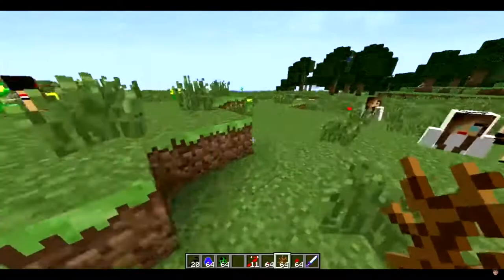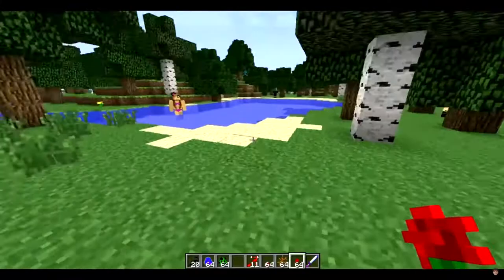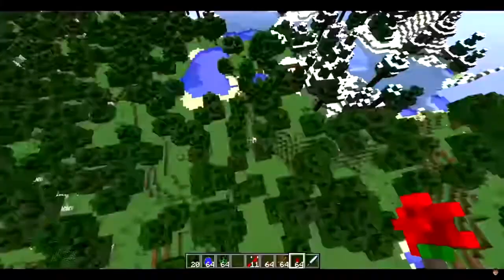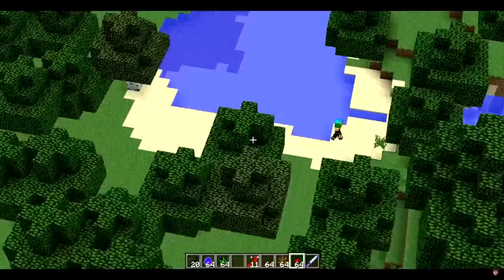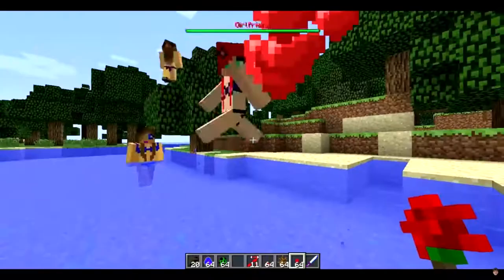These girlfriends will actually spawn literally all over the world. If I just stand up here you can see there are literally just girlfriends all over the place. She's just got changed into her bikini — a little redhead. Here you go, you want some roses?